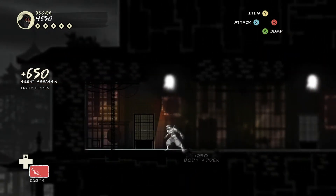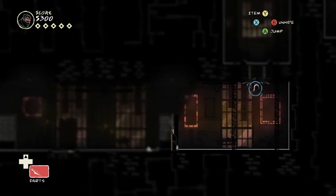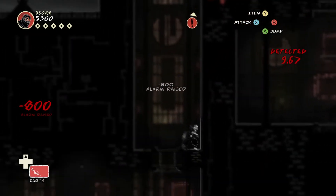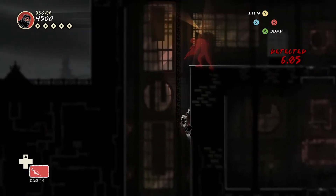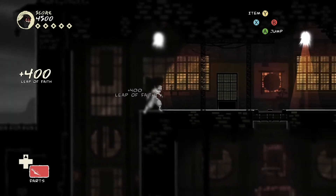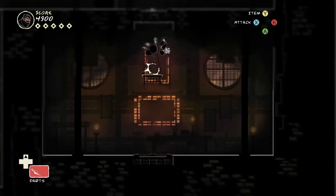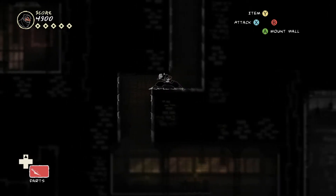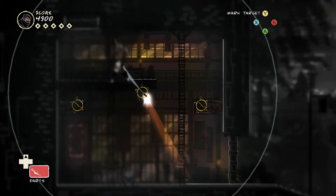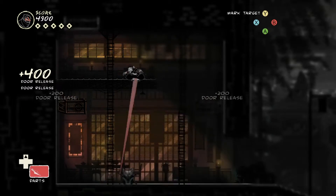There we go. You can see my score — I'm getting points for doing various things like distracting guards and getting perfect kills and so on. What's down here? If I can chuck a dart at the right spot — there we go. This is the focus mode.